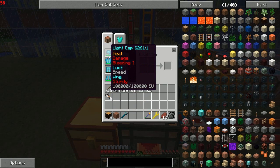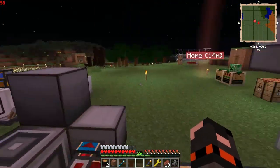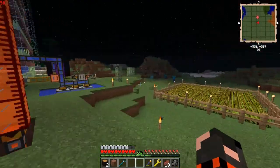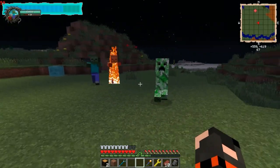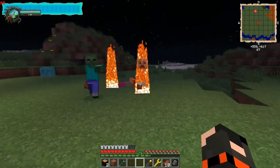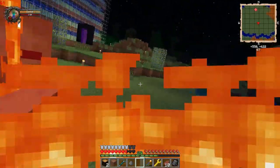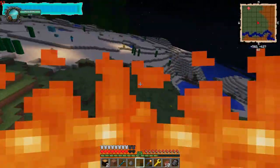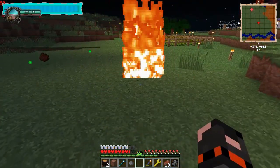I've also got Bane on my chest piece. What Bane does — it's one of the cooler ones — is if you hit something, say a creeper nearby, you'll notice I hit like a truck. And with Bane, the creeper can't explode anymore. Similarly, an enderman can't teleport anymore, which is very nice.